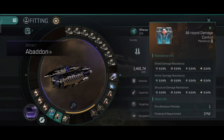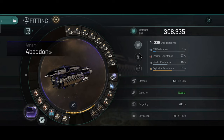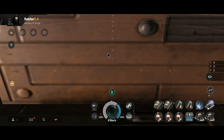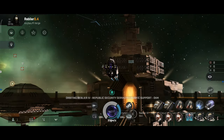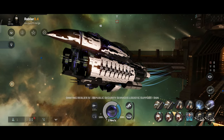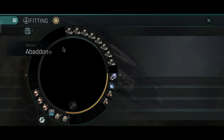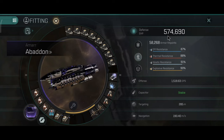The next build has one damage control. The damage control will give you extra 8.64% resistance on shield, armor and hull. Now I have 308,000 hit points with 71, 73, 78 and 77% resistance. With no Afterburner in this build, you will have extra tank. If you like to bait with the Abaddon, a build like this might be very interesting — this thing is hard to kill. 574,000 hit points with 87, 88, 91 and 90% resistance on armor.